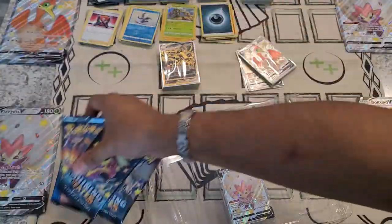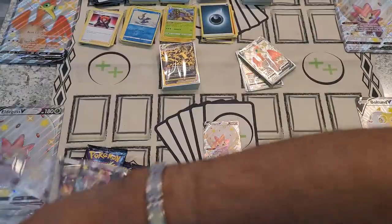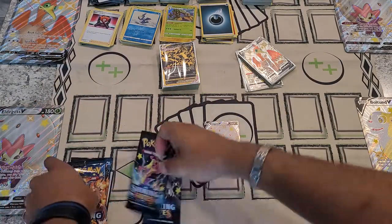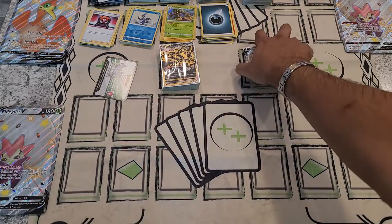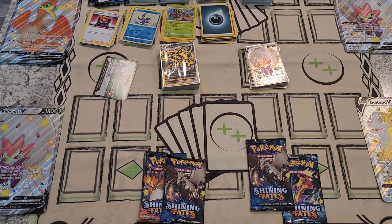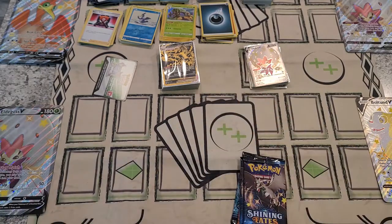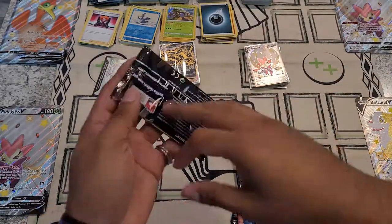Packs and code card — Eldegoss promo card, check. Code card there. Let's do it this way: code card, promo card. I'll do Charizard again. Let's start with these two then Charizard, then this. All right guys, let's get into it. Hopefully I have enough sleeves — if not I have plenty more, so I'm not worried about it.